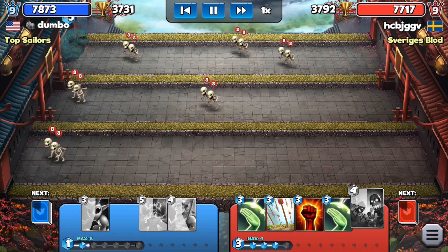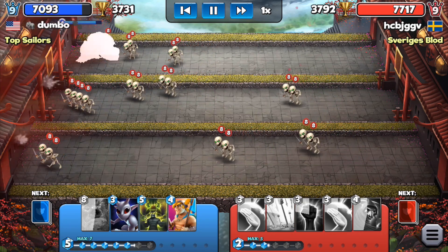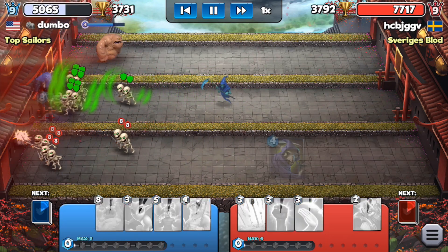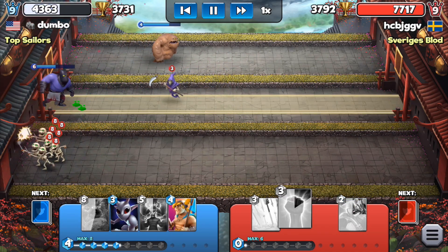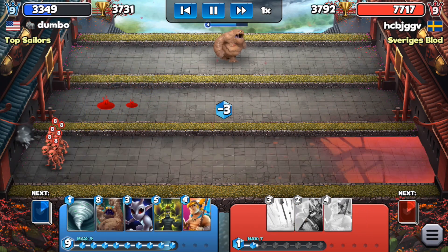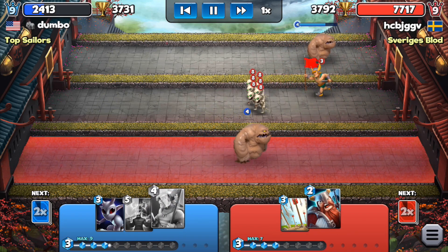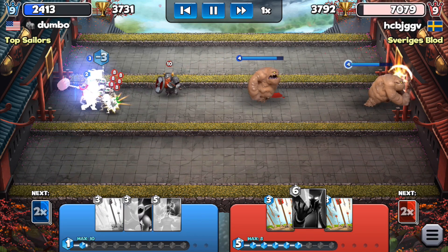I start putting my mud elemental out because I have to do something about those skeletons. It's really a lot of skeletons, and we need arrows. Look — protecting the middle lane. Perfect executioner! He can barely make it. He's trying to reach that lane but I push him back, then he tries to switch lanes so I do the same to take out that standard bearer.